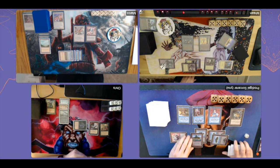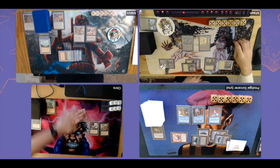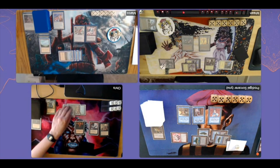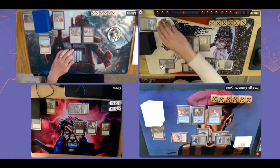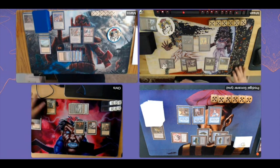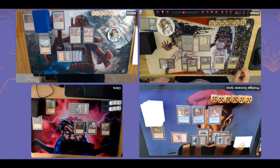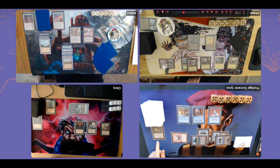Very good play by Ishan — he forced me to destroy the Hypnotic Specter, but now Chris can just use Cuombajj Witches freely. Luckily Chris chooses not to kill my creatures — he just plays Sorceress Queen and passes. Ishan plays out some more lands, and I wonder if he wants to play Gaius Avenger already. With my artifacts and Marco's artifact, it would currently be a 3/3 creature from itself being a 1/1 with two opponent artifacts.